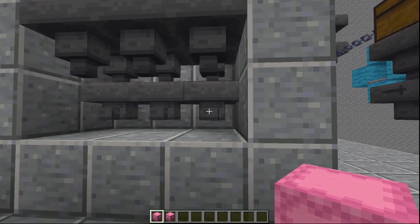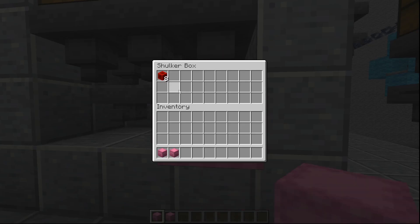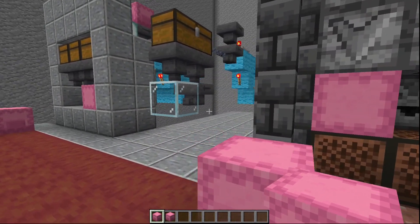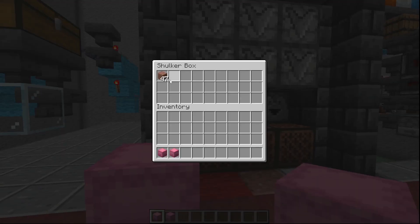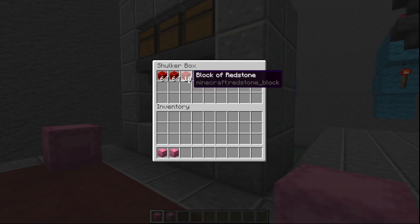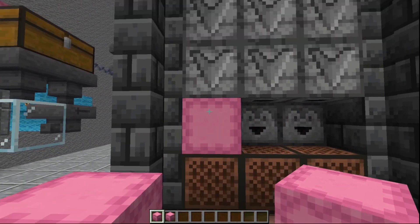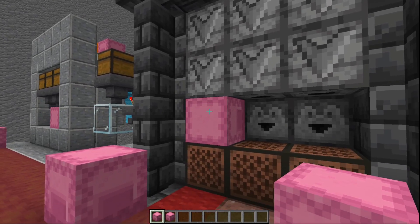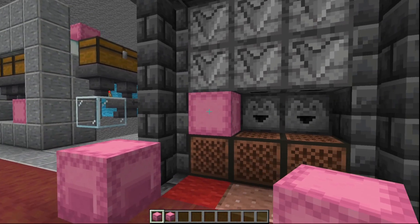We can do a quick check — I can place down a shulker box here, show that it's starting to get filled, and we can see pretty quickly, waiting for it to reach two to three positions, that it's already easily outpaced it. So pretty quickly you can see why you'd want to do this. This one just has two droppers, so it's loading as fast as if I had four hoppers going into a single shulker box.